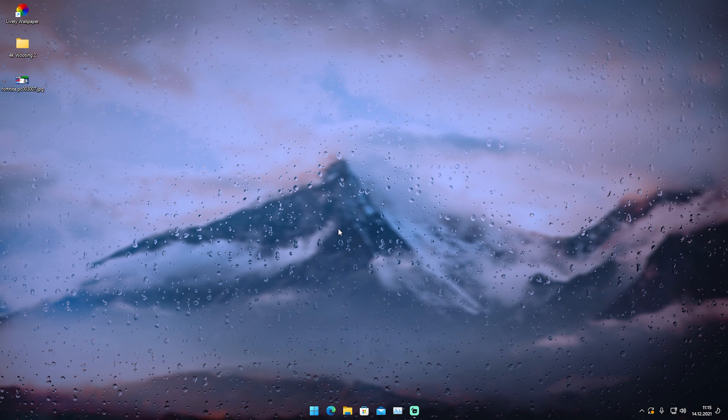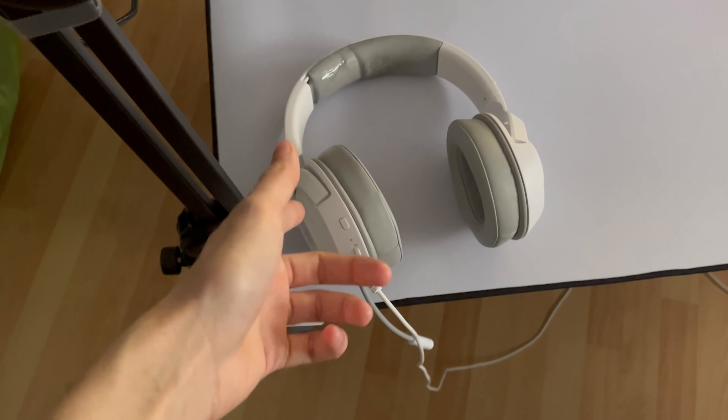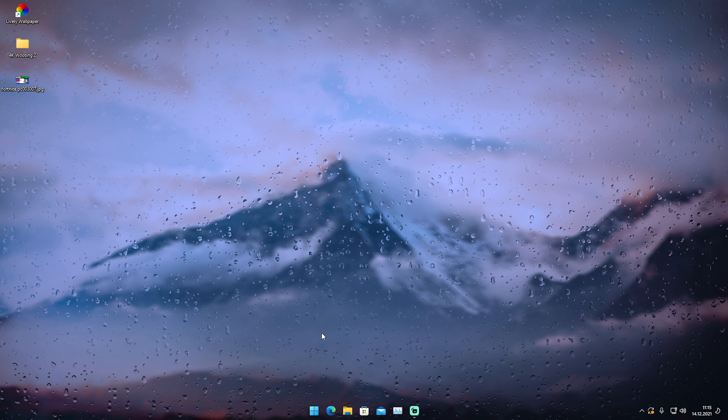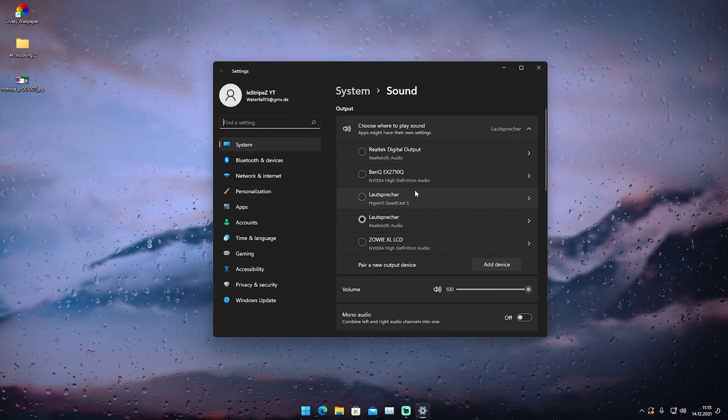The only thing you really need are any sort of headphones which you have plugged into your PC. It doesn't matter if they're connected via USB or 3.5 millimeters. So what you want to do is go into the Windows search bar and just simply type in 'sound' until you find the sound settings.